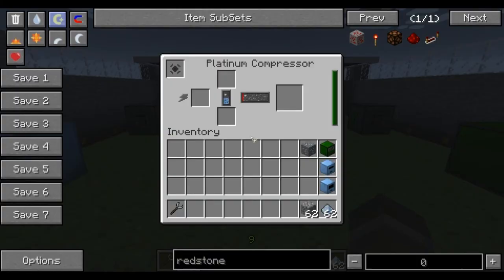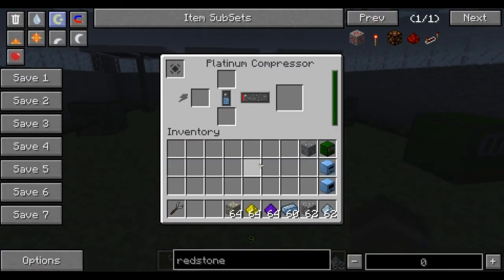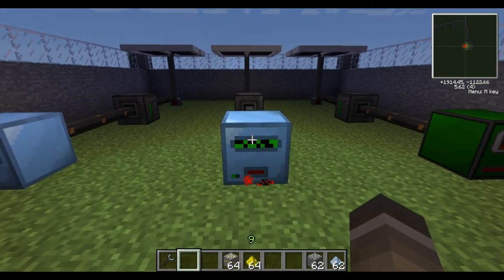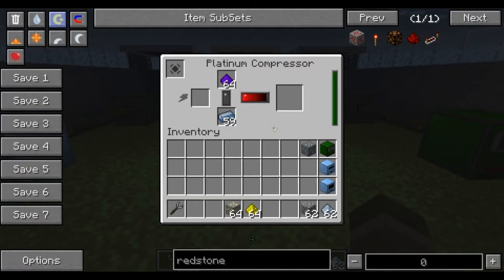What the platinum compressor does — I'll grab some more materials, platinum ingots and glowstone — it basically allows you to make some of the more rare and unusual ingots in this mod pack. Platinum ingots always go on the bottom, and then you can make obsidian ingots by putting the dust in there. Obsidian dust is made by putting it into the enrichment chamber, like we showed in the first tutorial. And there you go, you've got obsidian ingots.